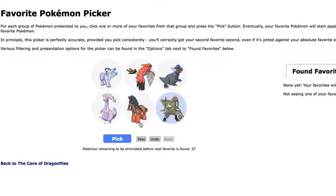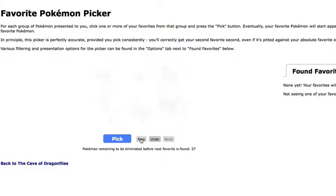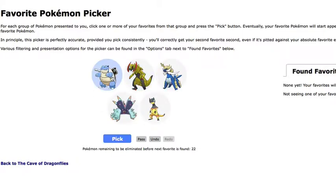Now we have to pick from 6 — I'm going to pass. Those are all amazing. Pass again. Hydreigon, Sceptile, and I like Hakomo better. Vikavolt, Garchomp, Heliolisk — and we'll pick that. We're down to 22. That was a hard one.